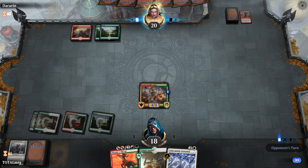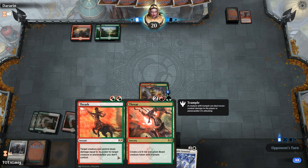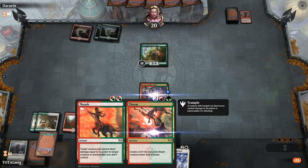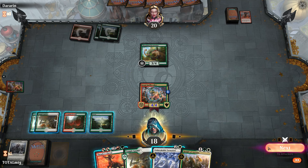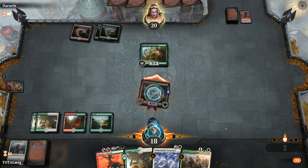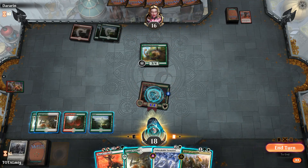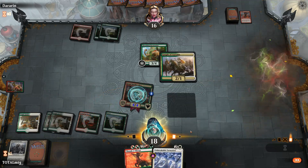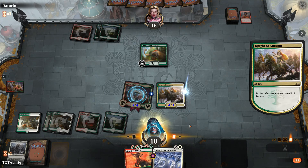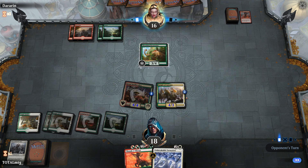We're not getting a very aggro start — opponent has removal, removal. But we've got Unbreakable Formation ready for next turn. Eventually we get to start applying pressure. We play Temple Garden entering tapped, then Knight of Autumn with some counters making it a 4/3. We really want our Guildpact now to get everything pumping.